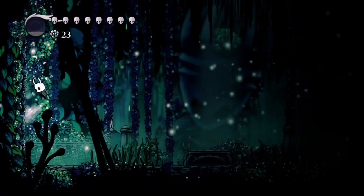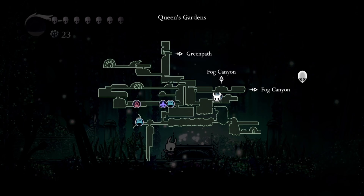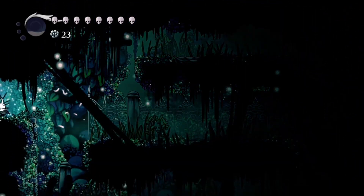The love key is in the Queen's Garden, past the Mapman Cornifer, in the middle on the right side of the Queen's Garden. So from the bench to the left of Cornifer, head down the breakable floor to the right, and down to the left into the next area.